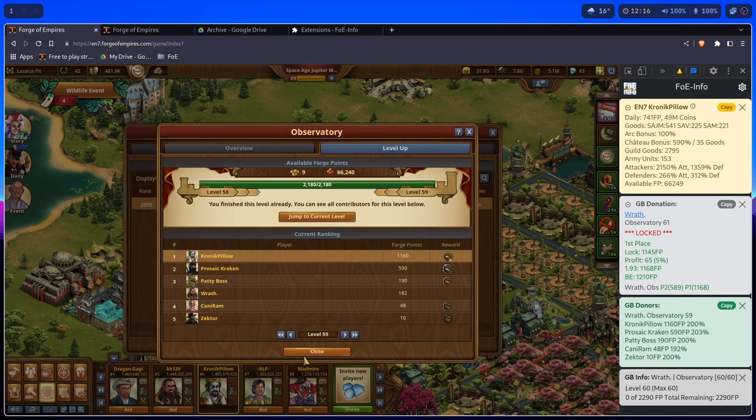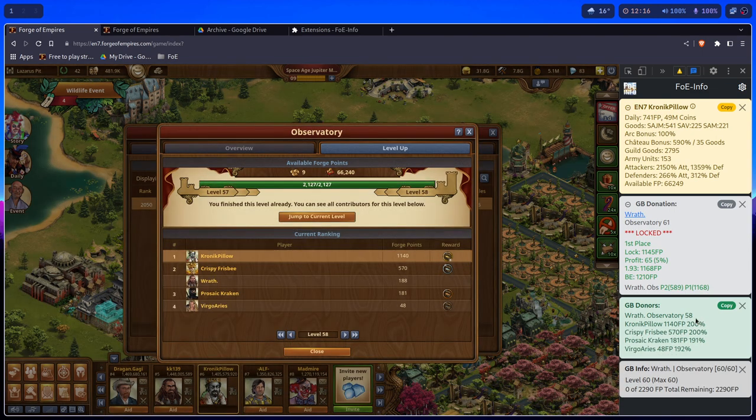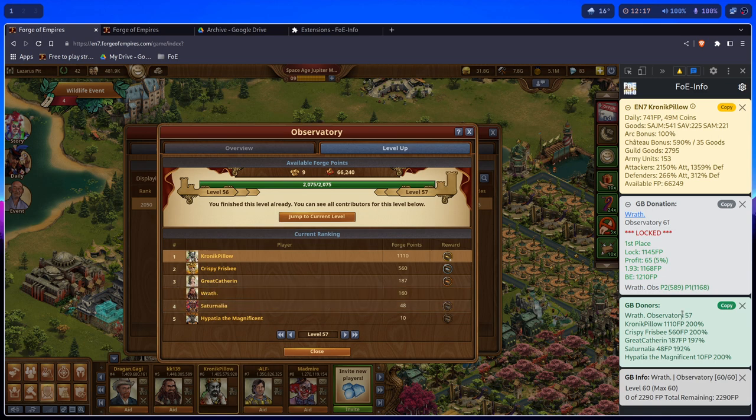He can use this panel while he's doing the math. Somebody adds Forge Points to his great building and he checks: P1 added 200%, P2 added 203%, P3 added 200%, P4 added 192, P5 added 200%.